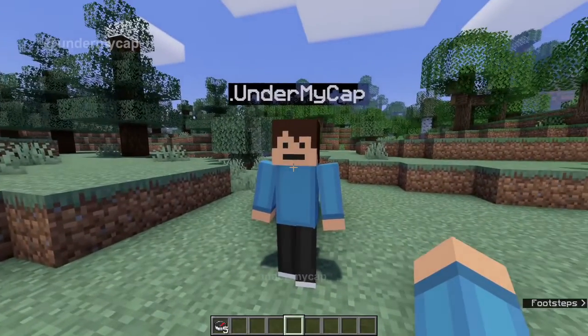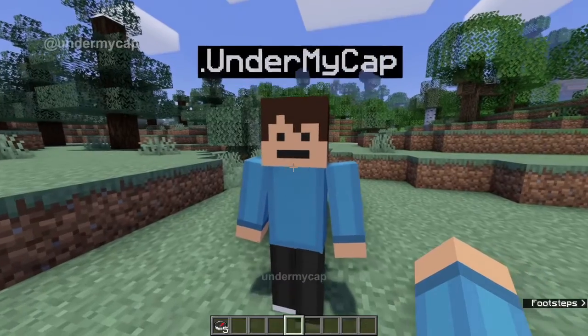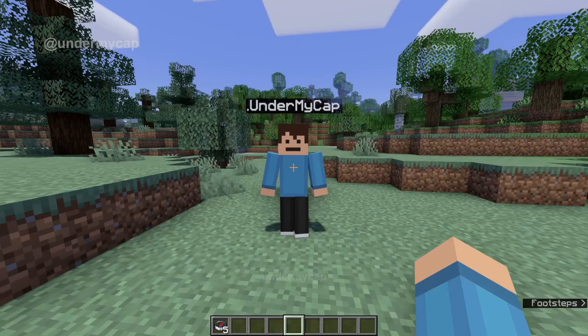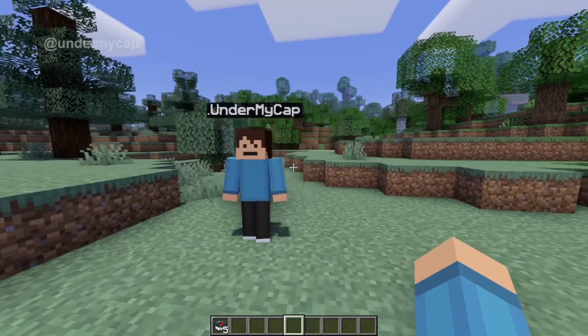So you can see I have my other player connected on bedrock. You can see if I hit him, he gets a little bit upset. Now this does work on bedrock and Java. Let's get straight into the command.